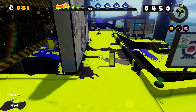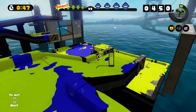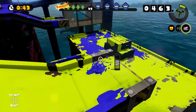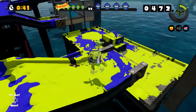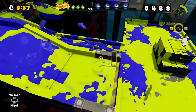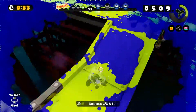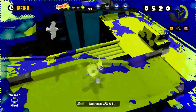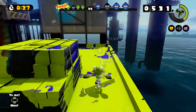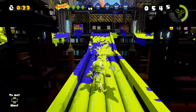There's someone trying to claim the turf here. I can see them — I'll just chuck a bomb down there and pressure them. I think they're using the Octoshot Replica, which is the alternate version of the Tentatek Splattershot, so I know that weapon quite well. We have the same range, but me having the higher ground gave me the advantage there for sure.